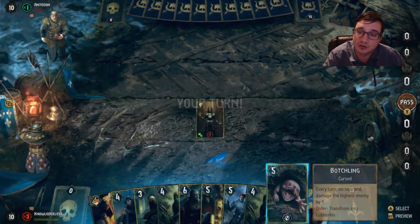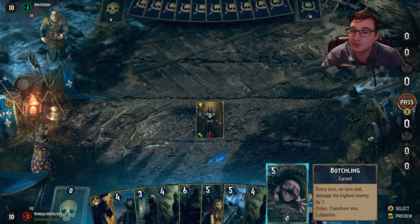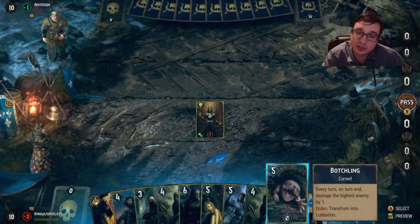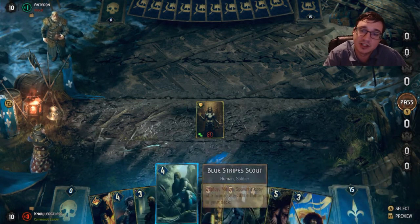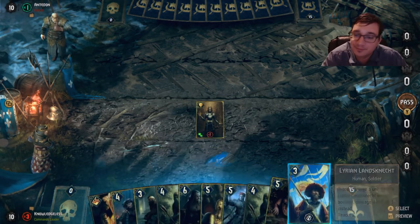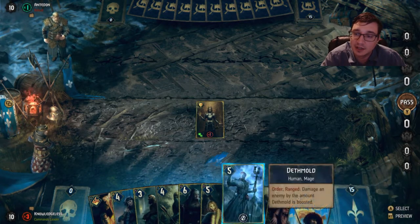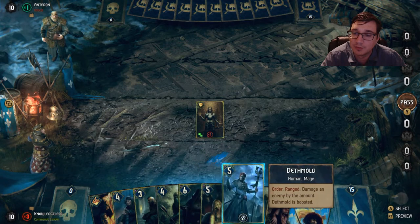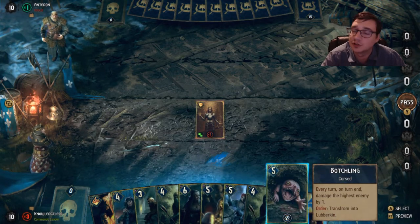The best cards to use it on in the bronze category would be like the Lands Connect, because Foltest gives it that one point boost that triggers its secondary ability. When it is boosted, it does three damage instead of one. It's one of my favorite cards to use in this deck. You can only get it from Thronebreaker, so you might not be able to get it without that game — well, I guess you could technically craft it.